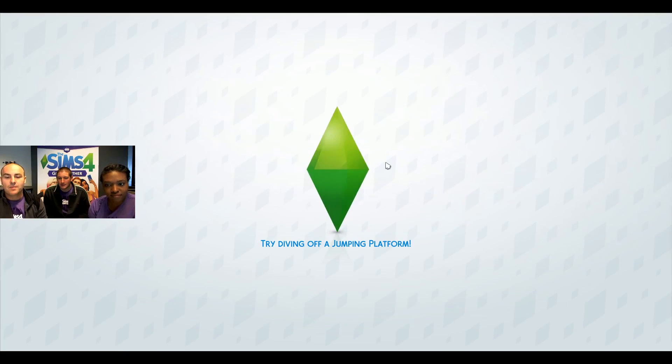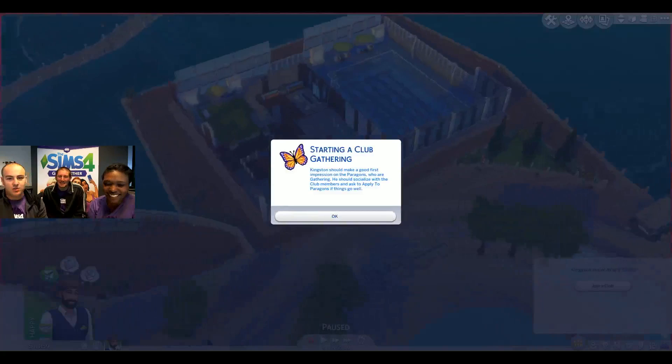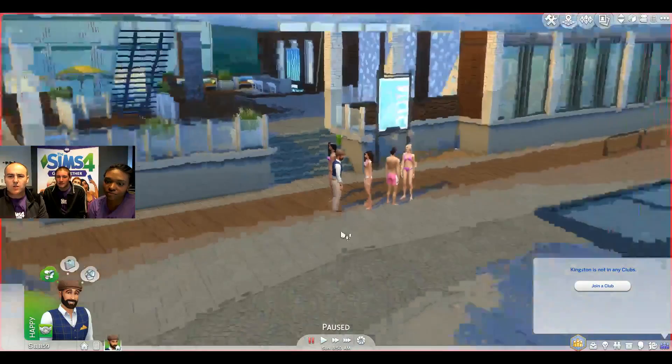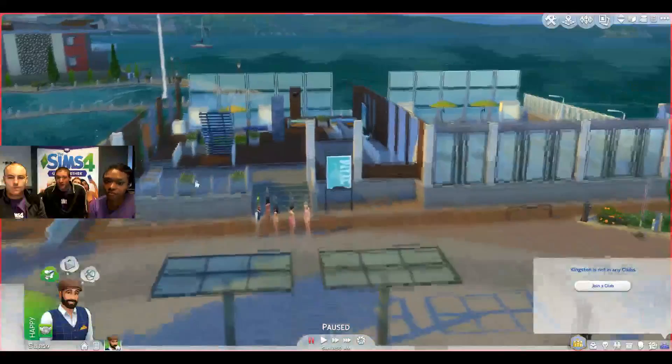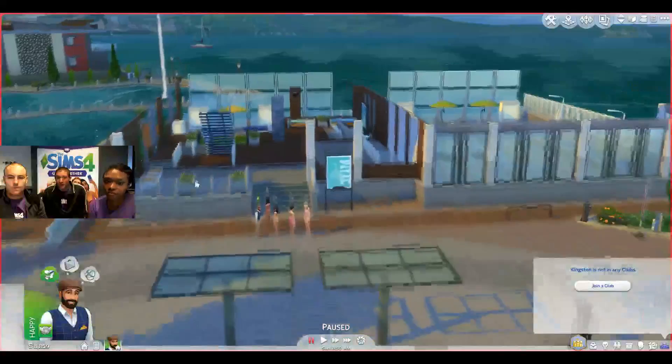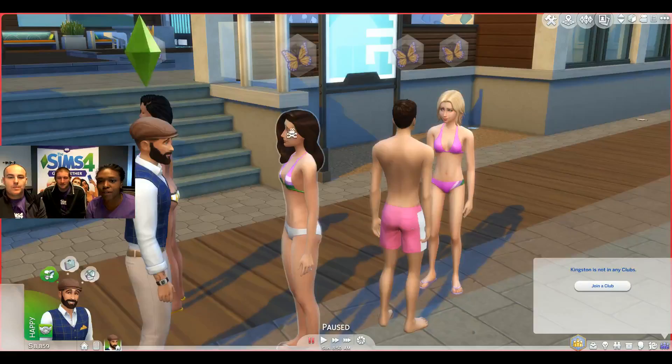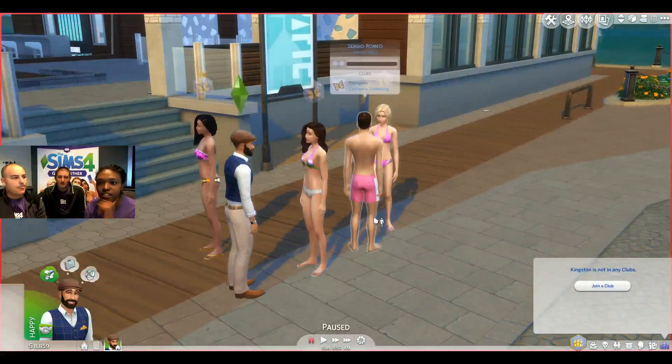We're going to go right on and join them. They've started a club gathering and we're showing up here. The club's hangout is set to this specific pool lot — they chose this pool as their place to hang out. When you create your clubs, you'll be able to designate specific locations. The icons above their heads indicate they're in a club gathering — the butterfly symbol is inside that shape above their head, meaning they're together.